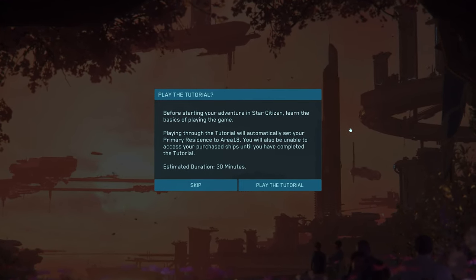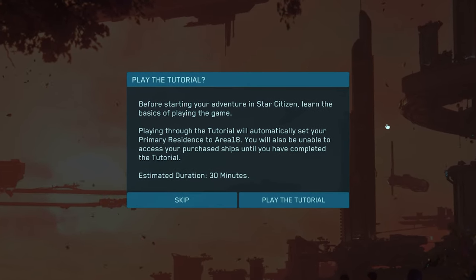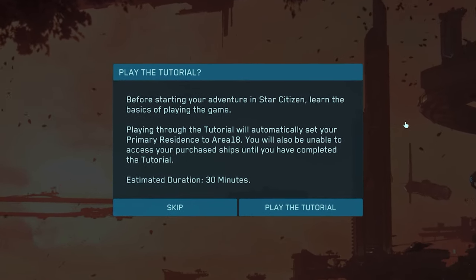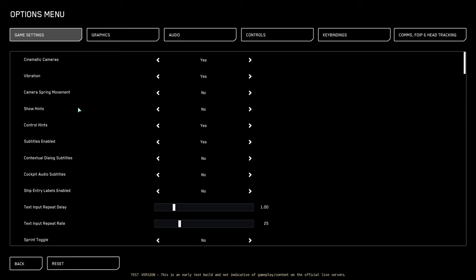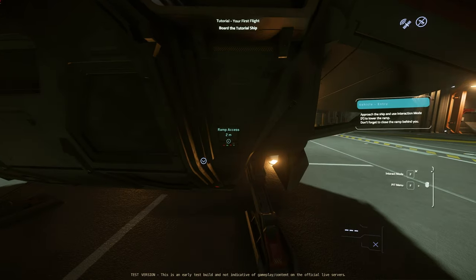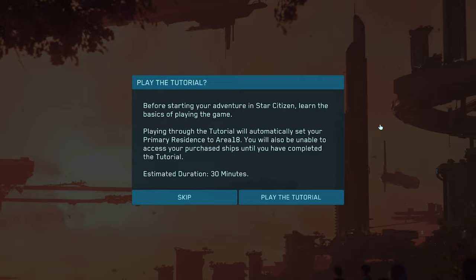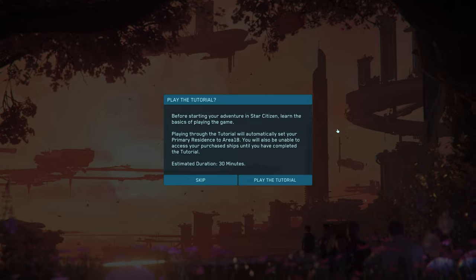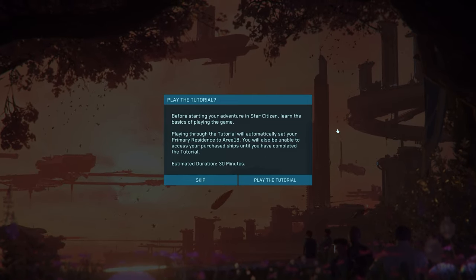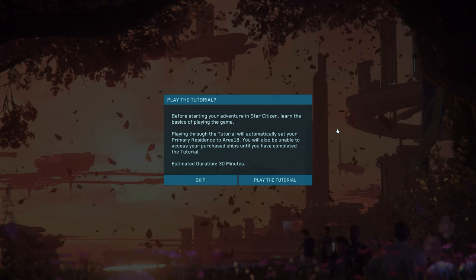Yesterday I made a video on the Star Citizen tutorial and I made a massive booboo. I've deleted that video — it's now unlisted — because I basically had hints turned off and I didn't have ship entry points turned on. By default they're turned on, and I'm told the tutorial is a million times better with that stuff on. So here I am again doing the tutorial, doing my due diligence.